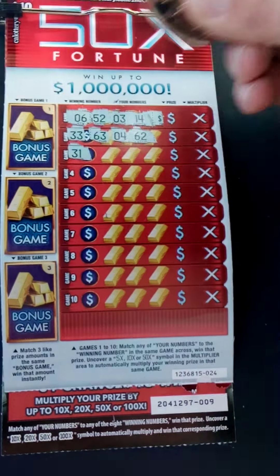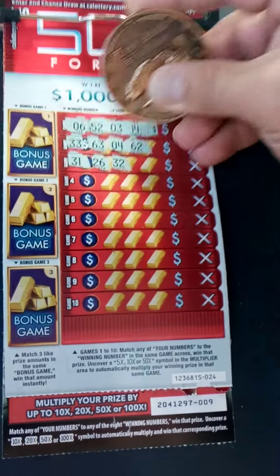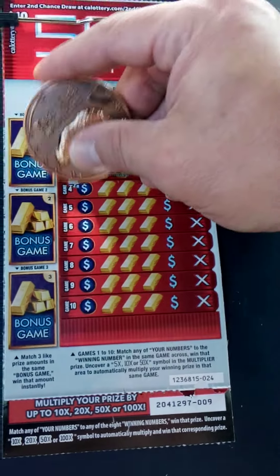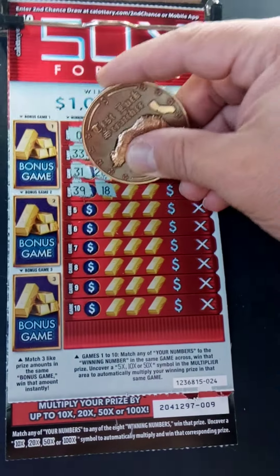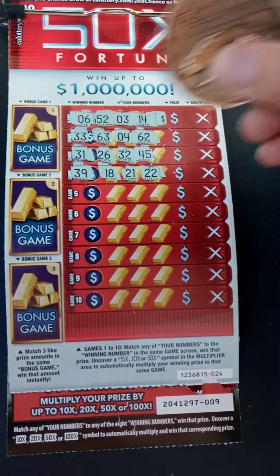Game 3: 31, 26, 32 — one off — 45. No dice. Game 4: winning number is 39. 18, 21, 22 — no dice. Game 5: 13, 24, 12, 41 — no dice.